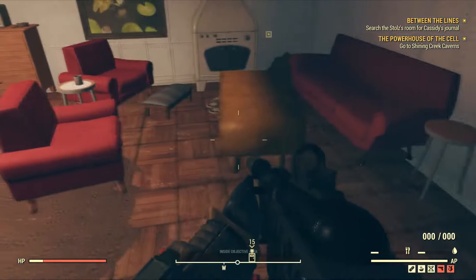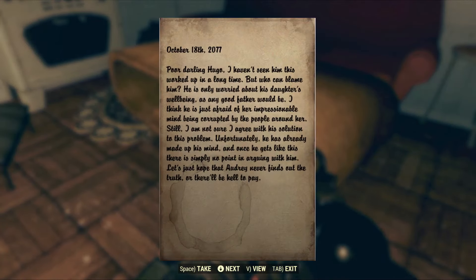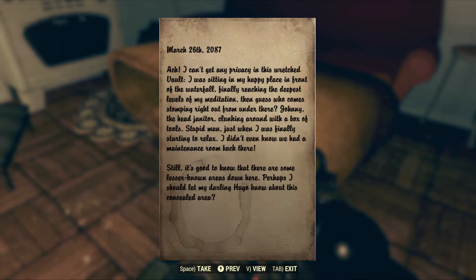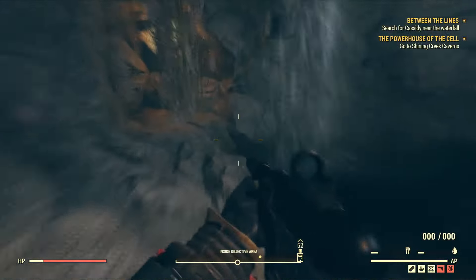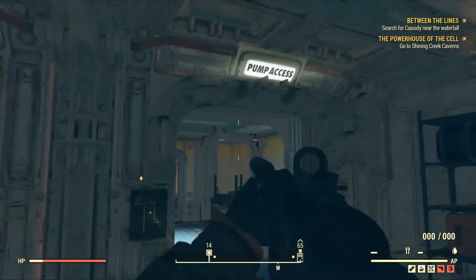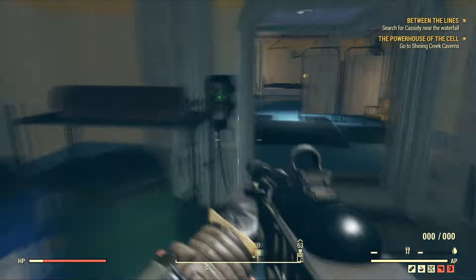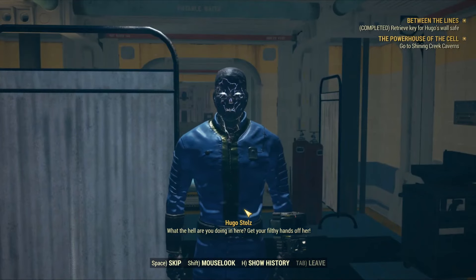After talking to Hugo for this quest, firstly find Cassidy's journal — go inside her room and under the table you should find the brown journal. Then follow the quest marker to search for Cassidy near the waterfall. Go to the gardens area; behind the waterfall there'll be a hidden passage leading downstairs. Look for the pump access room — there's a broken fuse box. I went downstairs and turned a valve, then went back and performed a melee hit on the fuse box and the door opened.